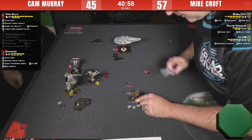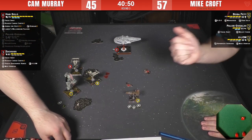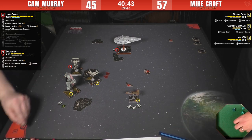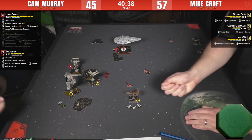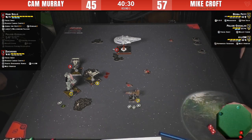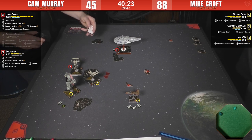That's really good out of your Boba. Four damage through — that's all the shields gone off Zuckus. Now the question: does Cam take the potentially obstructed range one shot with Zuckus onto 4-LOM, or take the unobstructed range one shot onto Boba Fett? Probably the 4-LOM, just to get a ship off the board.